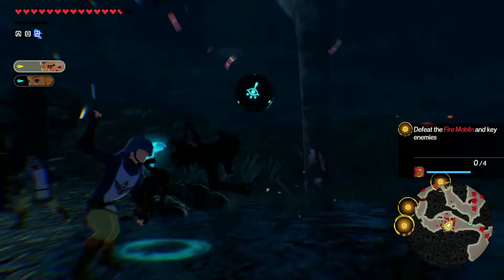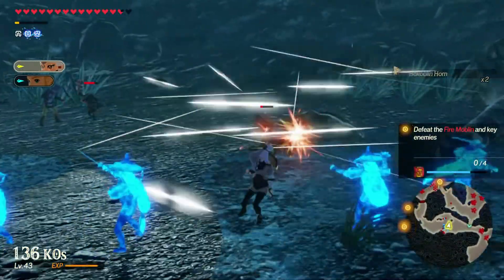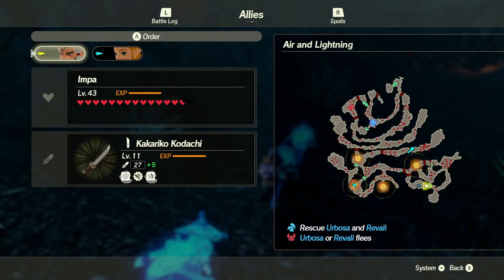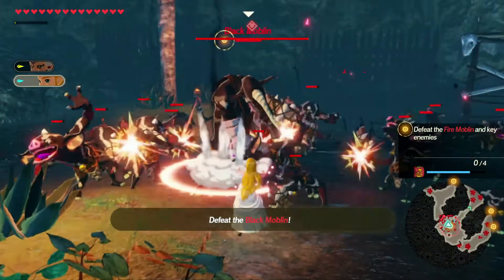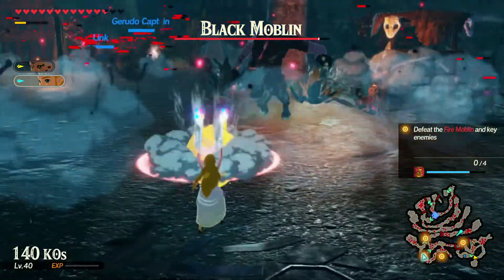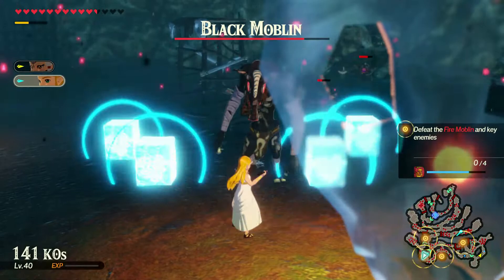We'll use the remote bomb, and she's putting up better fights than I anticipated. I see we've got a firewood wizzrobe up there — not sure if I have time to deal with it right now. There's a black moblin we still need to take out. We'll use the remote bomb rolling. Now we've got the Flurry Rush — now's our chance to charge. He's going to slap that sword, so if we get the timing on our Flurry Rush... we didn't get it. Let's kick it down from the center and activate it. He's got a whole bunch of HP, but we only have a little bit left.